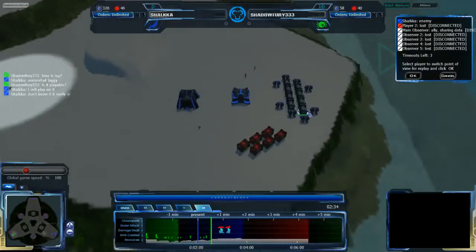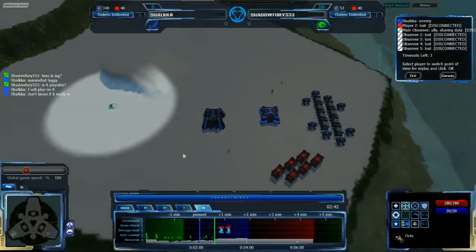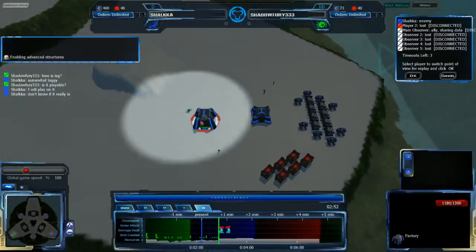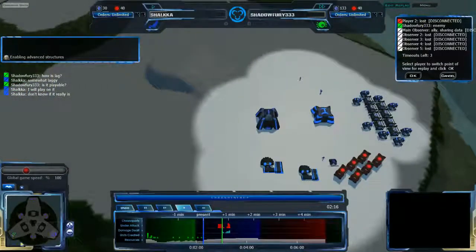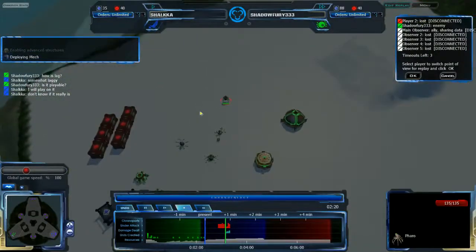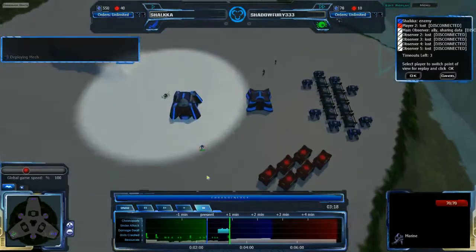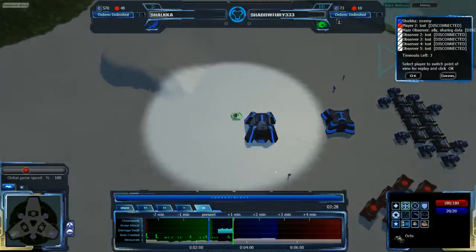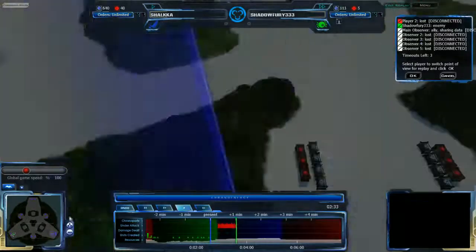A Nautja is coming in from Shadow Fury to scout out Shalka, finding him luckily on the first try. He'll be able to do some harassment. Attacking the factory — okay, not super useful — but Shalka is now going to be aware that Shadow Fury is attacking him. Shadow Fury will be able to see what Shalka's up to a little bit, but he's not really close enough to actually see anything. He sees a Marine, sees a factory. The Octo doesn't really see much else.